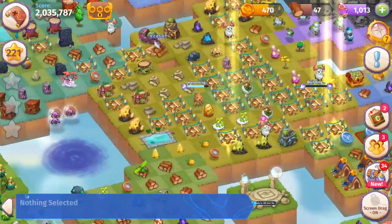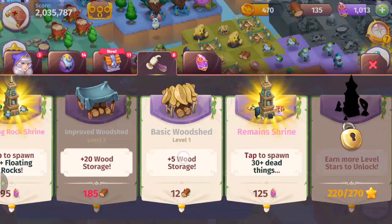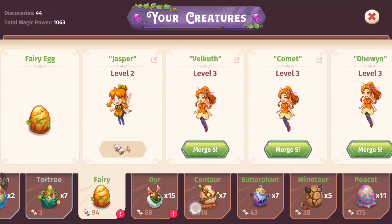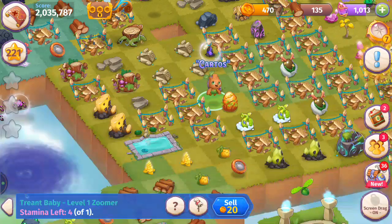Working on that wood shed — there's some leftover wood. Tried — not enough space. Hey, keep up the hard work everybody. We've got a treat baby. I still haven't discovered a sprite yet — haven't found all of them, still working on it.